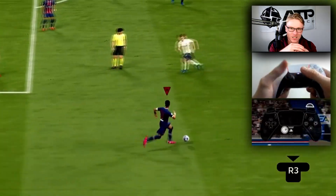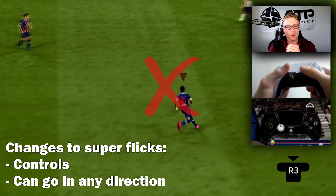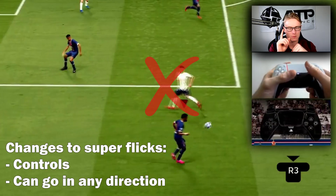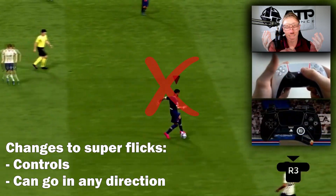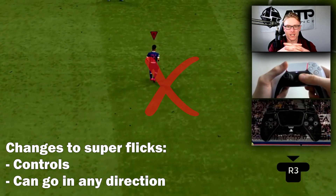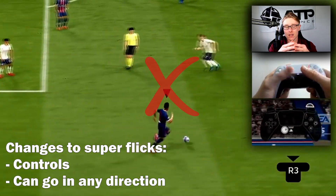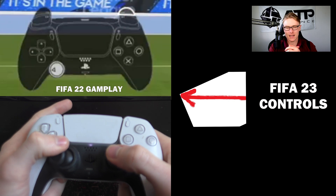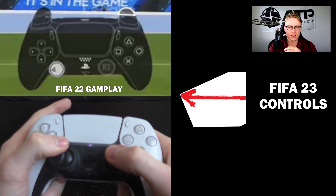They've come out and said super flits have now been changed in terms of how you can actually perform them. Super flits themselves have been quite handy - they were similar to the Dink Touch brought out last year in FIFA 22. But basically what they've said is you can do super flits in any direction now, and they are more of a speed boost variation. The way you perform them, in this FIFA 22 example, is you press down on the R3 button and you can go in any direction.